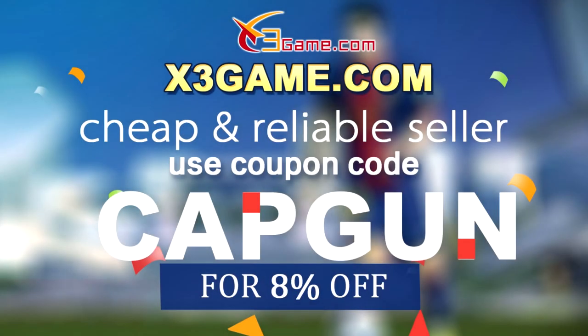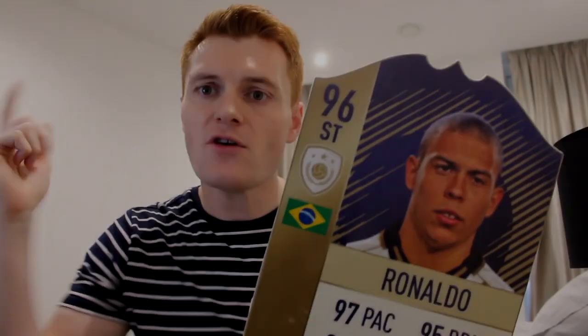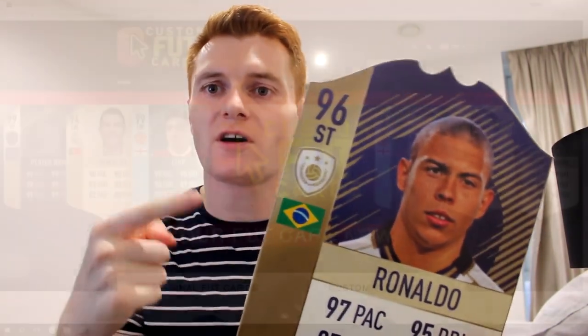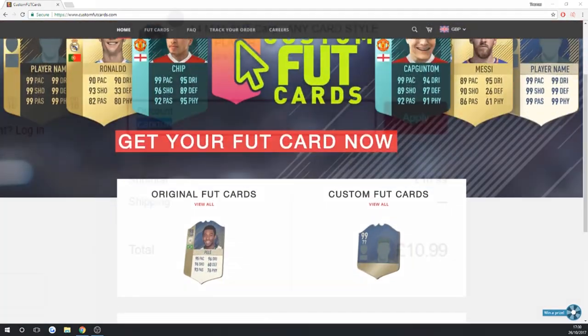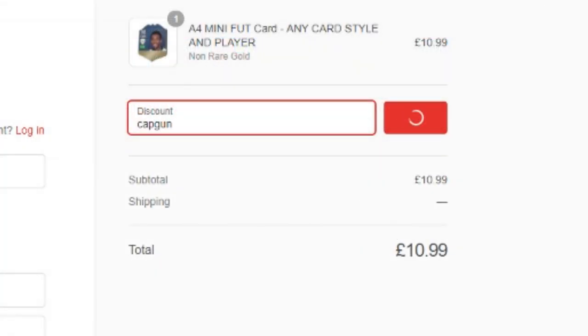If you guys need FIFA 18 Ultimate Team Coins, go and check out x3game.com — their link will be down in the description. Use code CAPGUN to get yourself a discount. If you guys want to go and get your own real-life foot cards, then go and check out customfootcards.com down in the description. Use code CAPGUN to get yourself a discount.